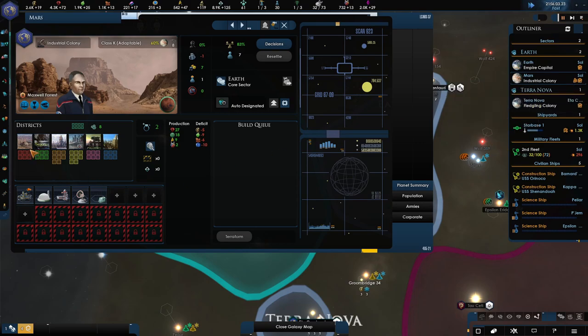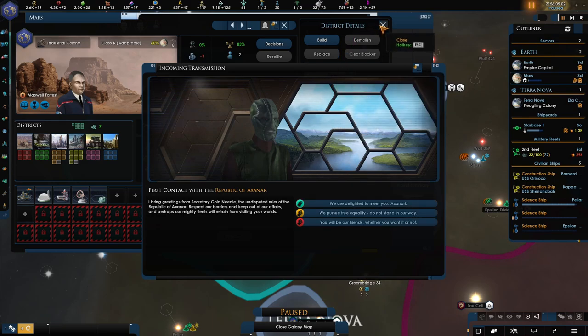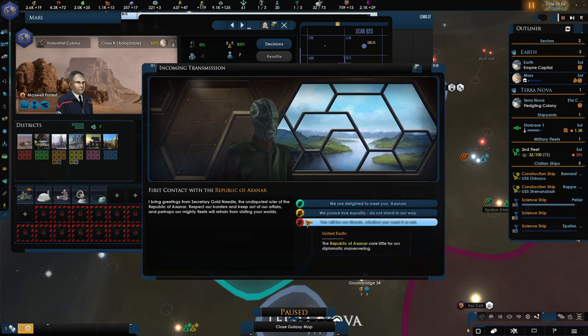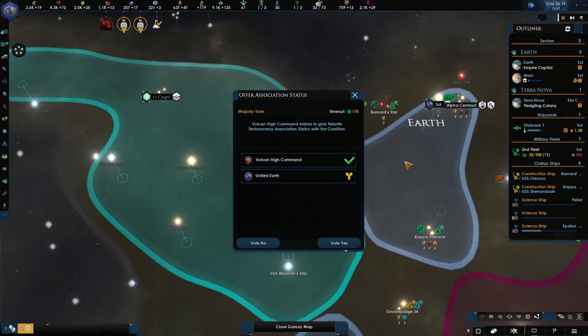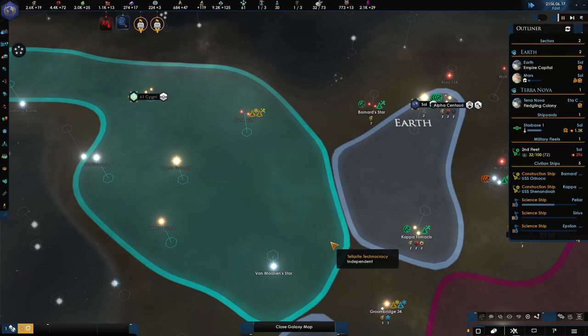We have an incoming transmission — we've met somebody for the first time. We are delighted to meet you — that's basically what we want to do. As you can see, it's like a traffic light system: green means you're going to be nice, yellow is kind of neutral, and red means we're not going to be friends. Green will add relations, so we're going with that. We want to offer association status with the Tellarites as well — we want to try to get them involved in our coalition.